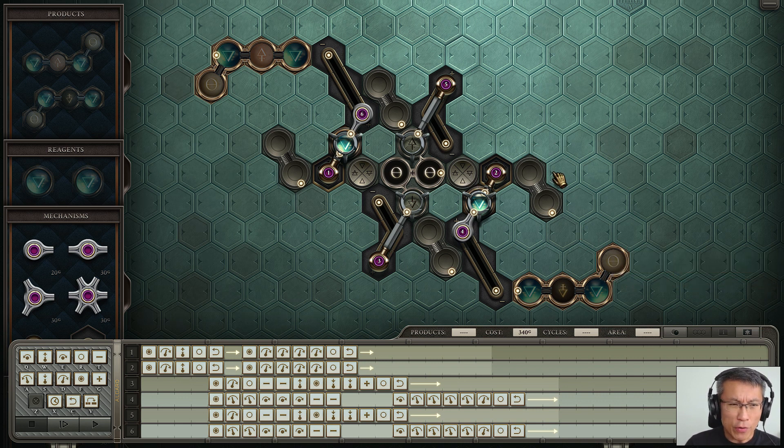Instead of explaining the whole thing, I'll explain part of it so you can understand how the rest goes. I need to create two different sets: one is salt plus air (water salt plus water), and the other is salt plus water. One is vita and the other is mors — essentially positive/negative or life and death. To create vita and mors, you put two salts into this area. Some water goes into the element product and some goes into salt.